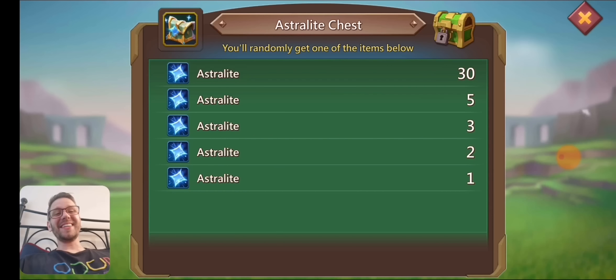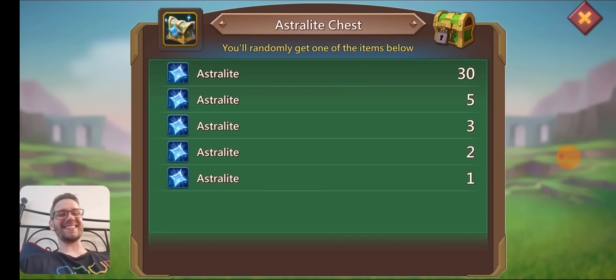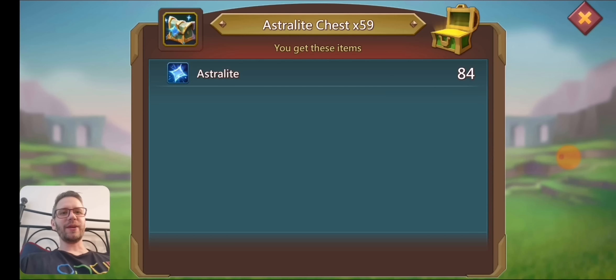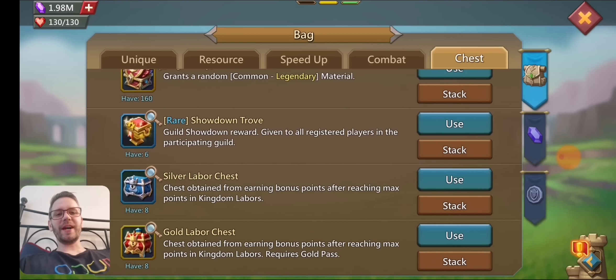I'll go on to the actual astrolite chests — at least I have a 100% chance of getting astrolite here, so I should get at least 59 astrolites when I hit this button. It should be more than that; I'd be super unlucky if I only got 59, getting the lowest drop rate every single time. Maybe an average of two would be better, so I'm looking for at least 120. Let's see — we got 84. The drop rate for the single is much higher than the other ones. I was hoping for an average of two but obviously got like an average of 1.5 or so.